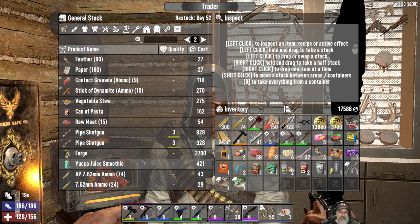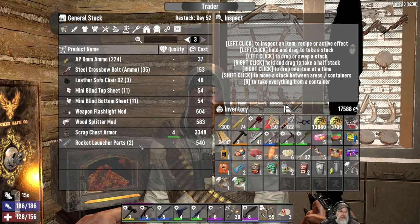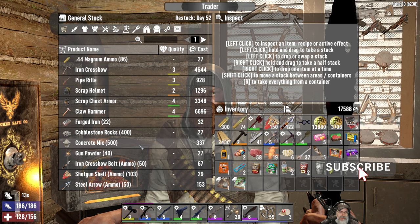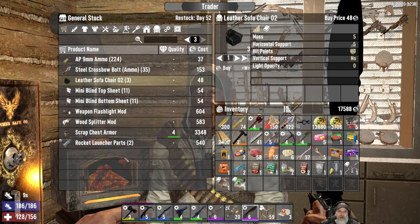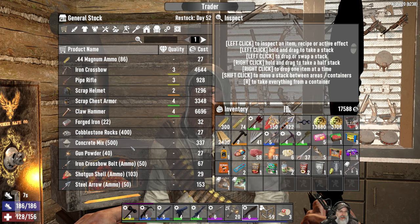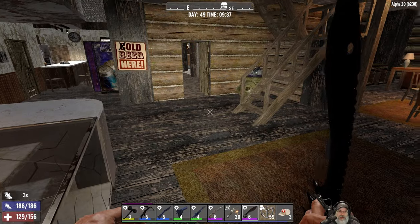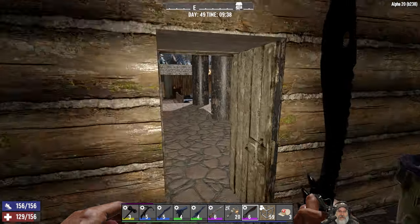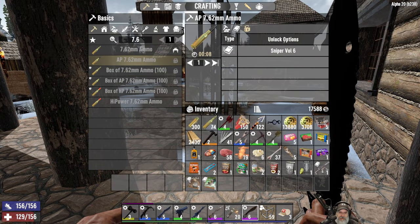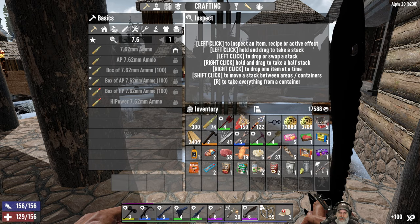This is the third trader I think I've checked this morning, and he doesn't have any Bellows either, so that sucks. He does have the leather sofa chair — I think we already made that though. So he doesn't really have anything else I want. I've been doing all the vending machines, so I've got a bunch of stuff here, canned food. All right, so let's learn these. Beautiful.